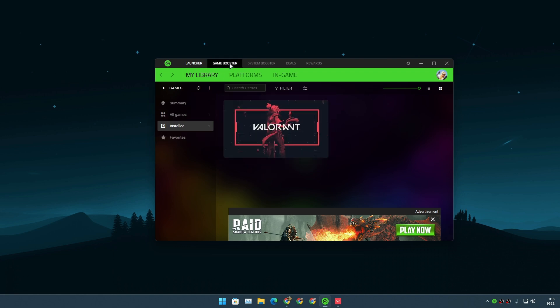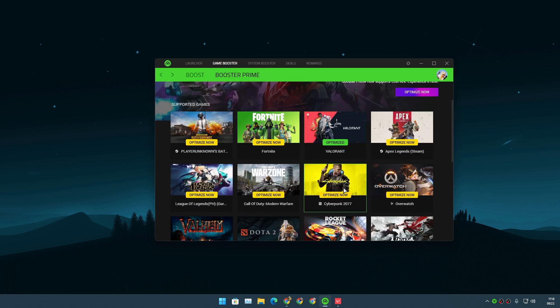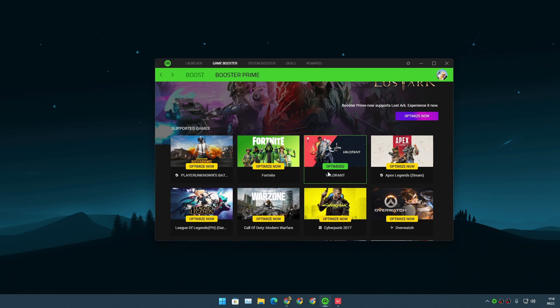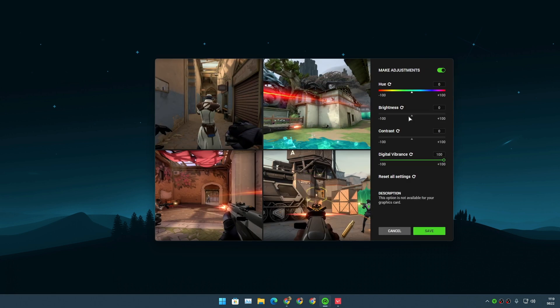Once you're here, go to the Game Booster tab, then Booster Prime, and choose the game that you want to play. Right now one of the most popular FPS games is Valorant and that's the only game I have installed, so I'm going to choose Valorant. After that click on 'Make Adjustments' — by default that toggle will be turned off and you need to turn it on.